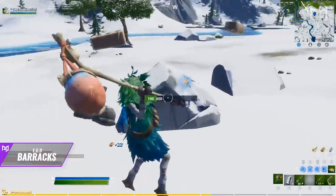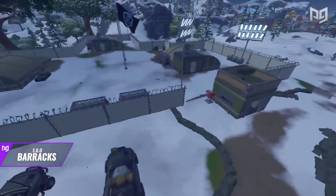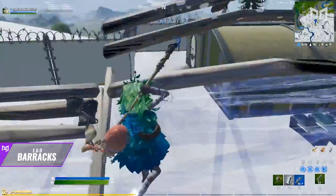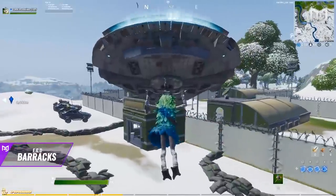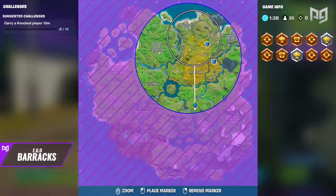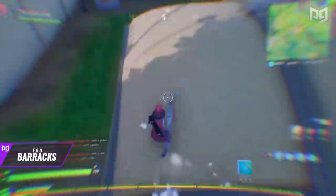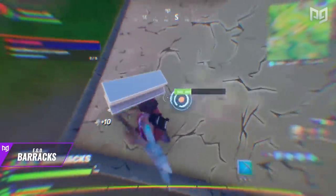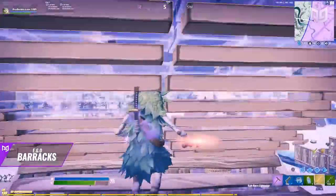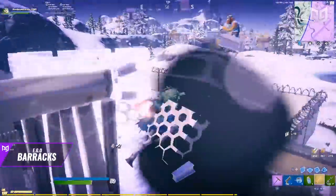Once you're done looting you can walk alongside the outskirts and farm trees and stone for more wood and brick. The Barracks feature a similar style to the outposts from when planes were in the game — metal circular structured buildings with lots of chest and loot spawns inside, great for cover and boxing up. Being very close to the center of the map means your RNG for movement will be very low. The zones will most likely be relatively close to you, giving you lots of time to loot up and get ready. The metal barracks are also phenomenal for boxing up as they can be broken and rebuilt so you don't waste any materials.